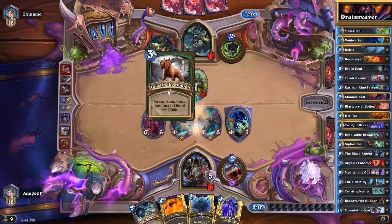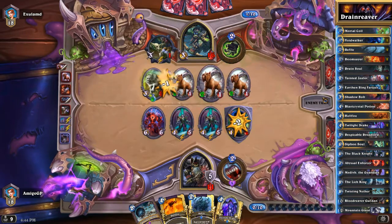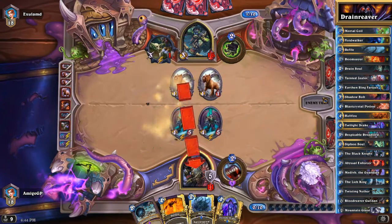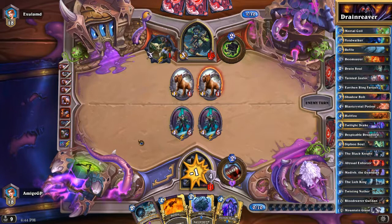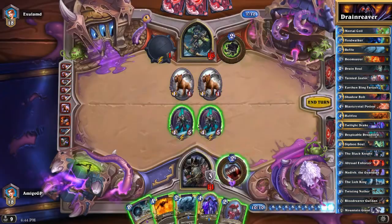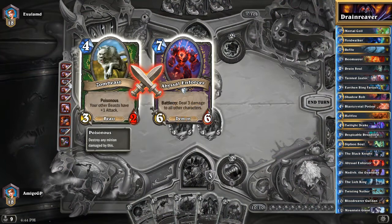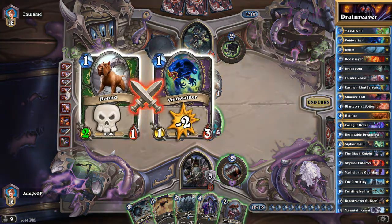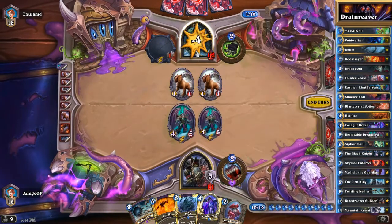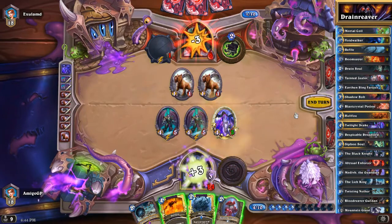We have Abyssal Enforcers and Dreadlords that can deal 2 damage to all enemy minions, just like a mini Consecration. Unleash the Hounds — that will definitely kill maybe one or two minions. Now we have two Dreadlords on the board. He went face with the puppies and killed the taunt with the other two puppies. He killed the Abyssal Enforcer with the Timberwolf. We could play the Twilight Drake and just go face with the Dreadlords.